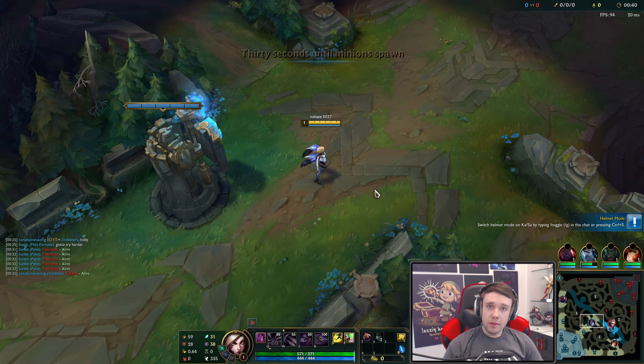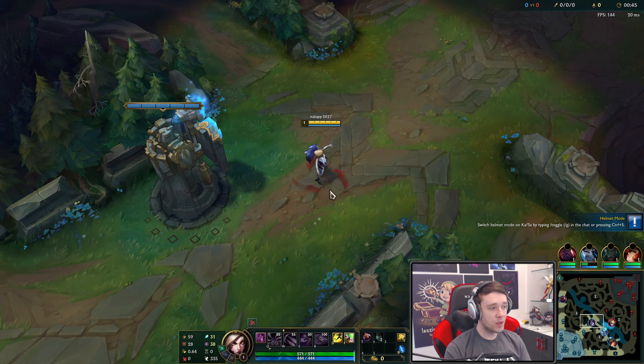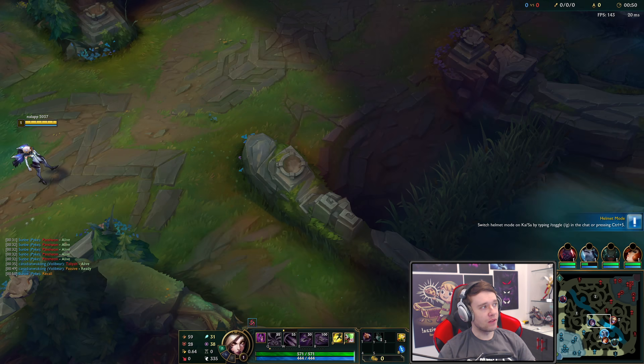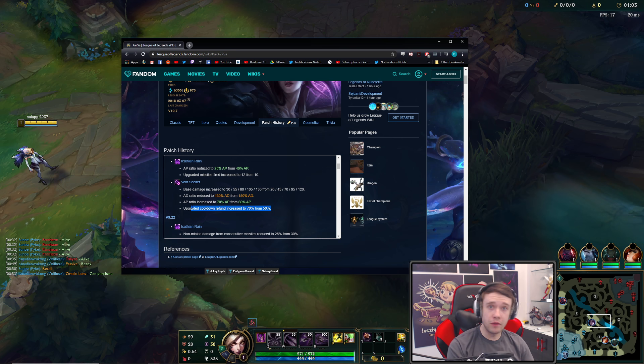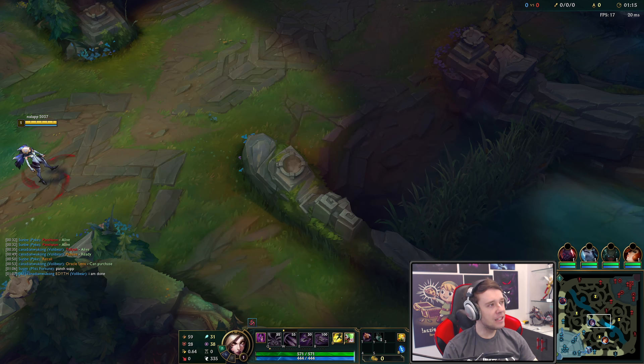Hey guys, what is up? Welcome to a new League of Legends video. In this one, we're busting out the Kai'Sa in the mid lane, and more specifically AP Mage Kai'Sa. This is interesting stuff - if you're not aware, not too long ago Riot did buff AP Kai'Sa, especially her W, which is the main thing behind AP Kai'Sa. The AD ratio got reduced, but the base damage got increased, the AP ratio got increased, and the cooldown reduction on hit after you evolve it is now 70% instead of 50%.